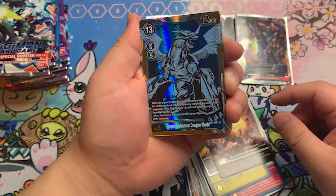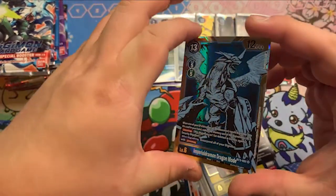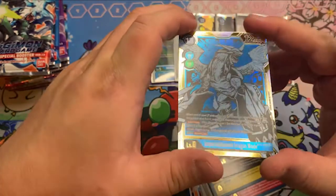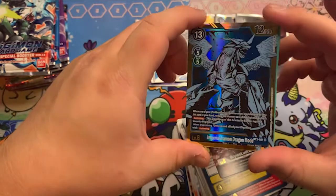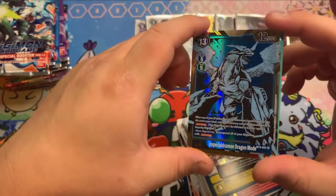And Imperial Dramon — nice. I thought he was green. Was there two in this set? He was green, I guess. Cool. Imperial Dramon Dragon Mode. Neato.